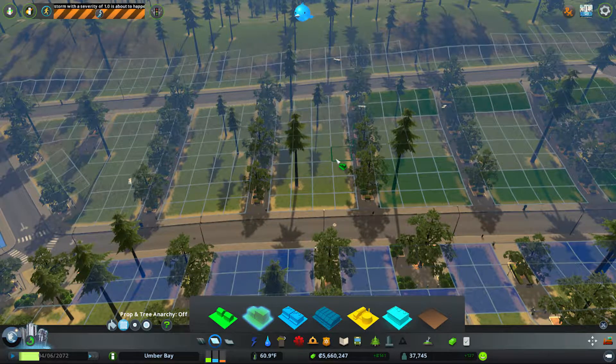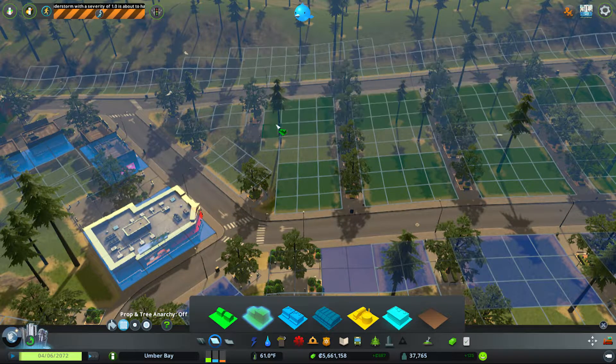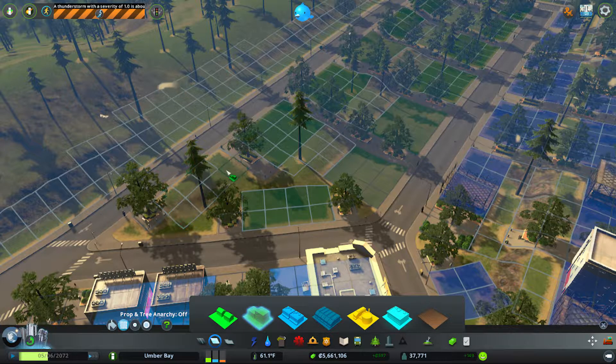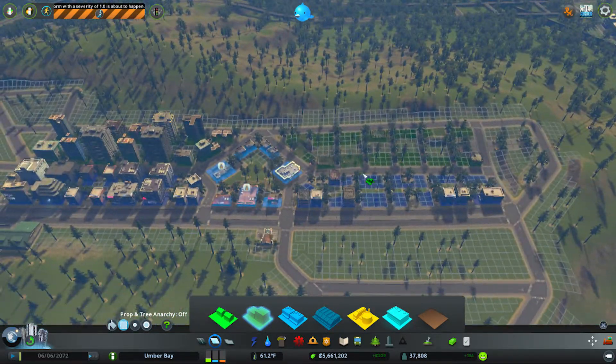Our residential and commercial are actually back up so we will keep on doing that. Again, high density right over here. I do want this to actually only be two wide as it is going to cliff.